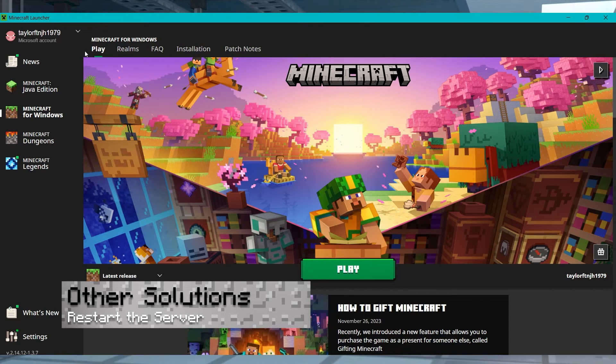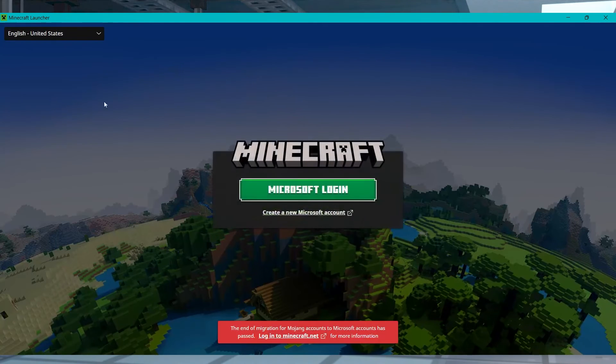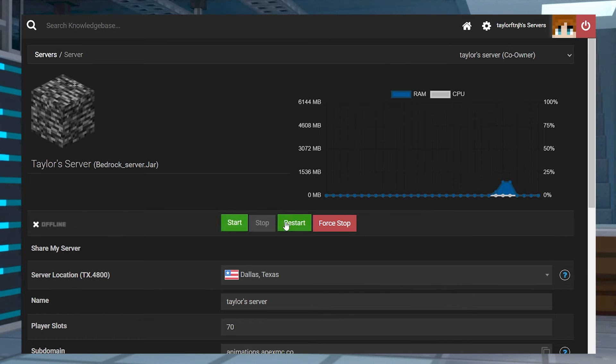If nothing seems to be working to fix the Abandoned Connection Closed Error in Minecraft, then there are still a few more options left. One of these includes logging out of your account associated with the game and then signing back in. And another possibility is rebooting your Minecraft server. In cases where you're able to join Realms or other multiplayer sessions, then we suggest starting with that.